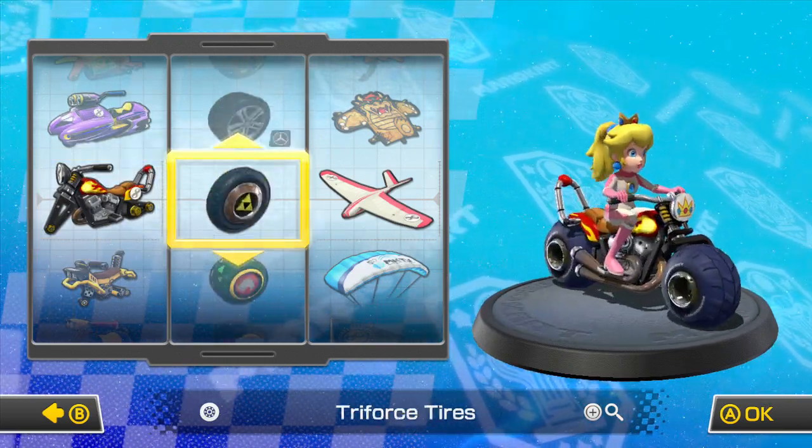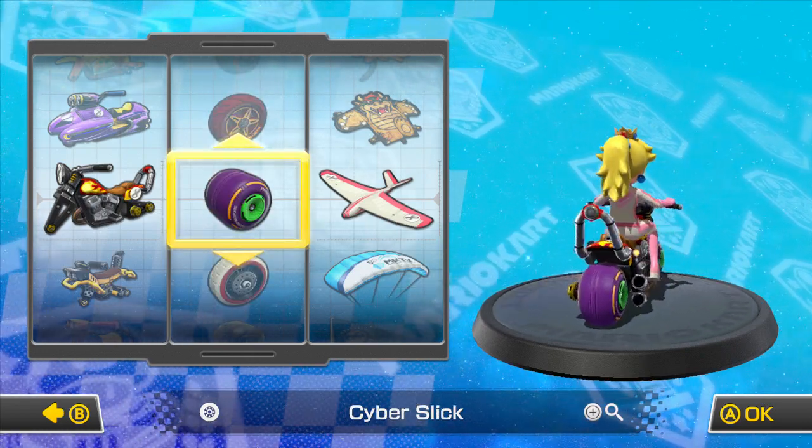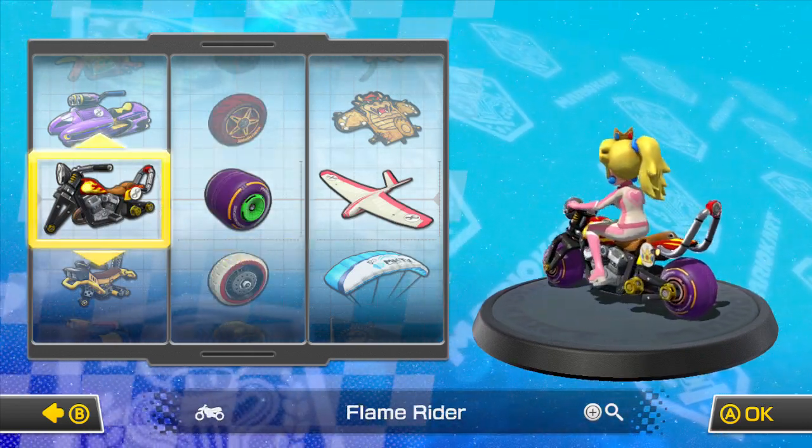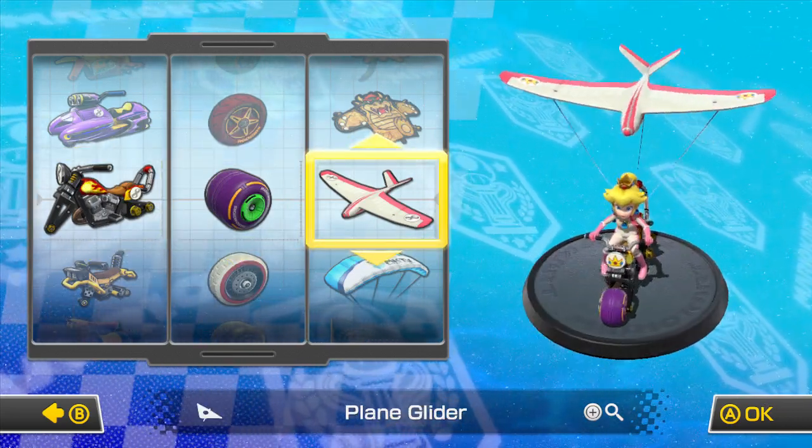I think I'll go with this one. I'll put some Cyber Slick wheels. I think this one would be nice. We're going to be using the Flame Rider with the Cyber Slick — we used this in the last episode.